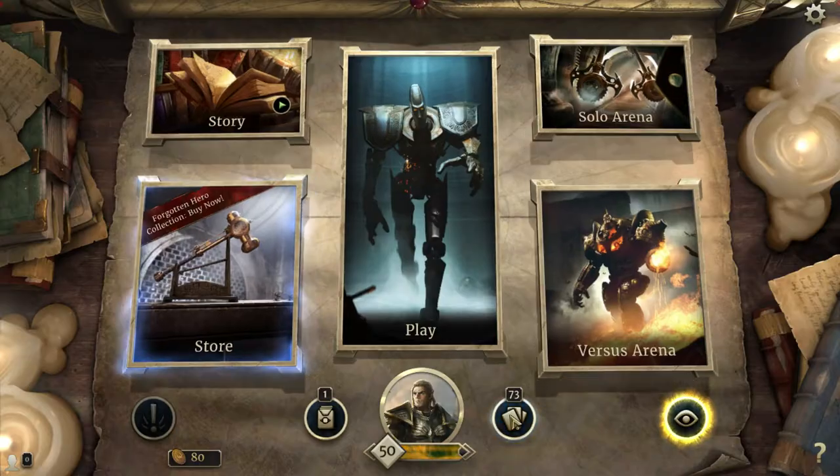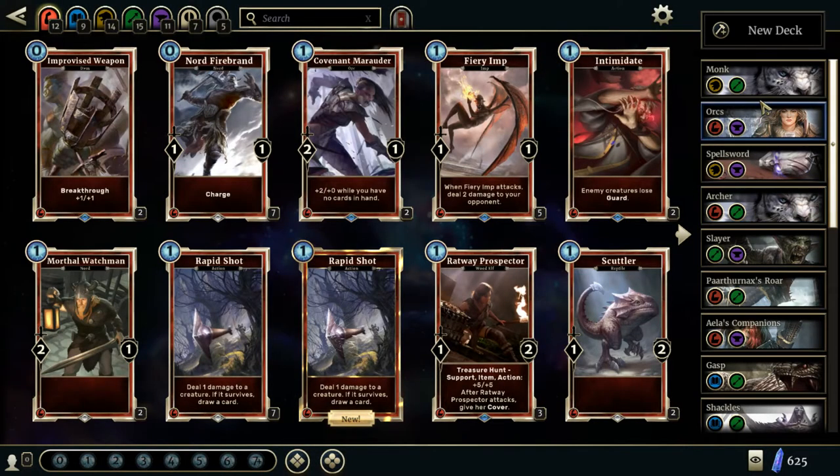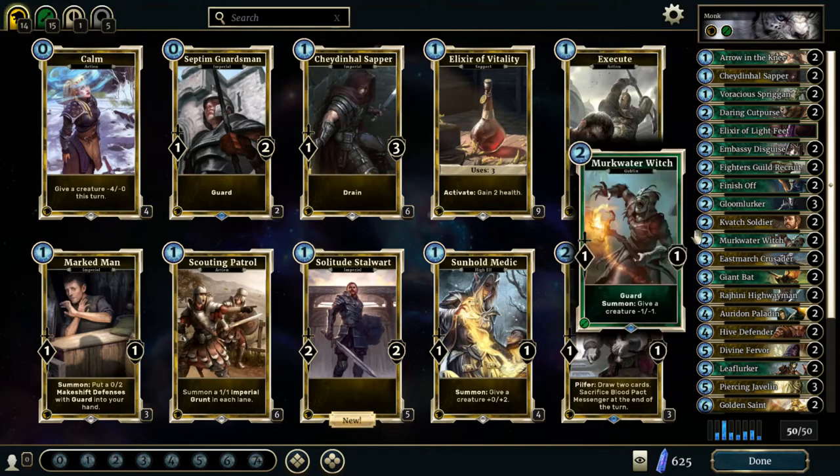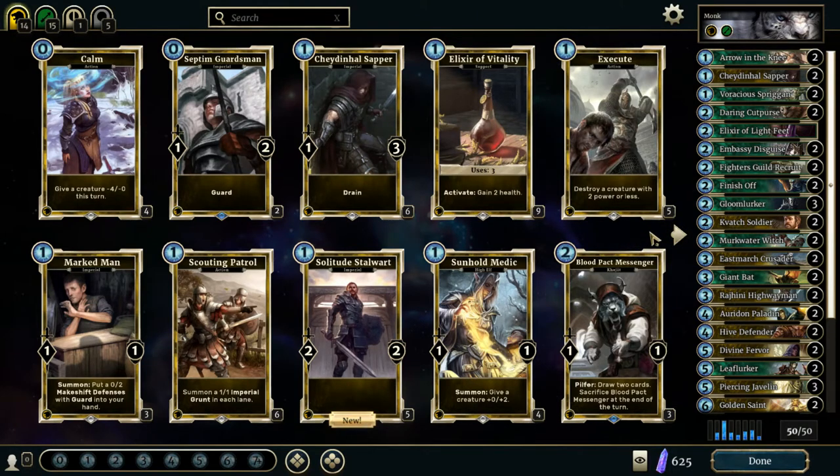Let's have a look at the decks that I've made thus far. I don't think I've featured any of the cards that I got in my pack in this monk deck, because it already is pretty solid. But this is the one that we're going to be playing with today. I call it the Shadow Monk, or the Spider Monkey — Shadow Spider Monkey. That's what I call it.